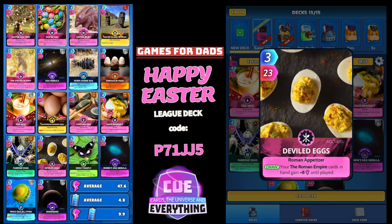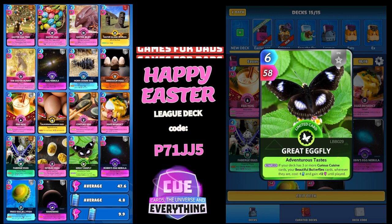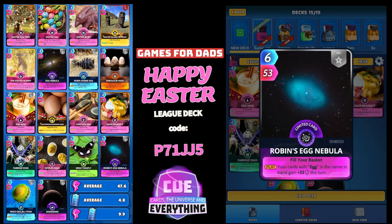Deviled Eggs — very tasty — on the draw, your Roman Empire cards, which we don't have any of, in hand gain plus 8 until played. The Great Egg Flyer is tagged as an egg card, so we'll double check that in the game. 6 for 58, epic limited. On the return, if your deck has three or more Curious Cuisine cards — I think I've got three — but it doesn't matter because I've only got one Beautiful Butterfly card, wherever they are, cost minus one and gain plus 12 until played. Robin's Egg Nebula: 6 for 53, your cards with 'egg' in the name in hand gain plus 33 this turn — very useful.